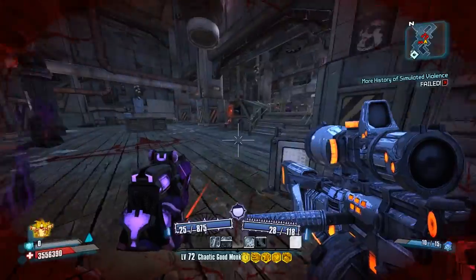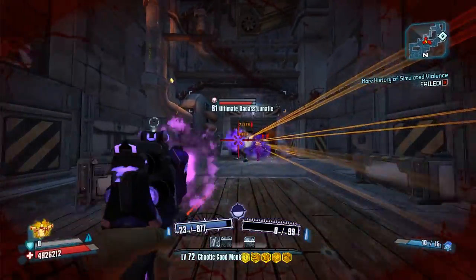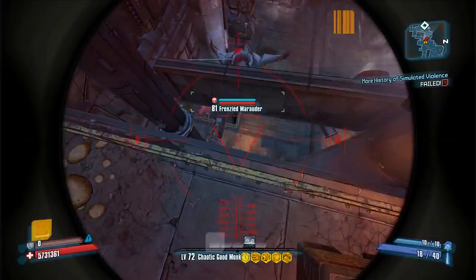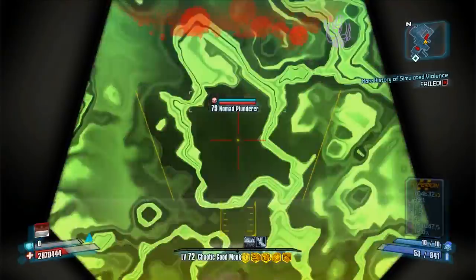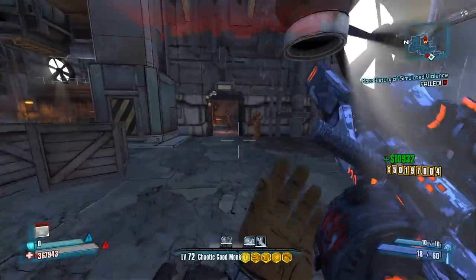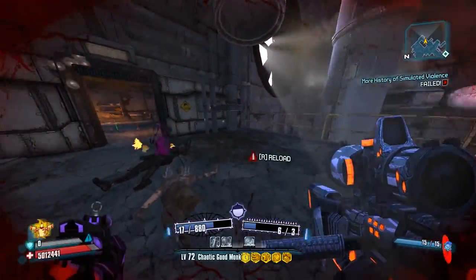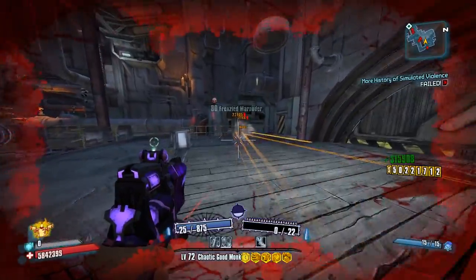Look at how many kill skills I have - my gun kill skill duration is like nothing but it's murdering everything super fast. I think they changed the Grog Nozzle - it's actually killing people now, which is interesting. There's what looks like a modified Lady Fist which is kind of cool. This is my first impression - I haven't played this mod before nor helped make it, though I offered some help but was too busy. Salvador seems even more powerful than before, but I'm assuming they made all characters more powerful.